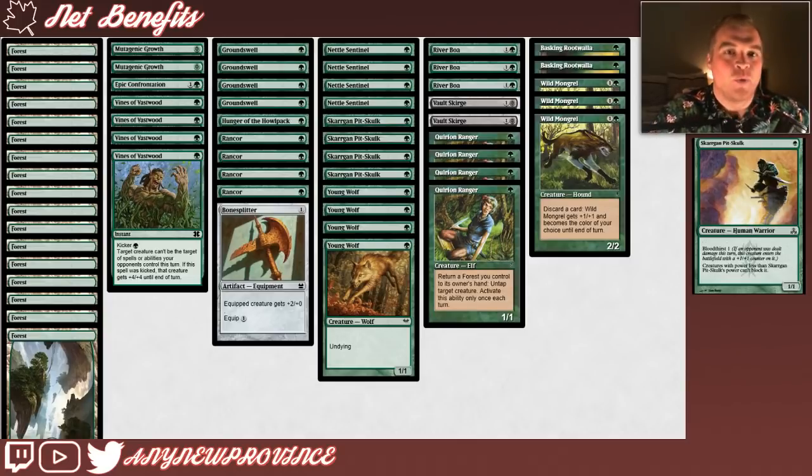Next up is, in my opinion, one of the scariest creatures you can find in a mono-green Stompy list: Skarrgan Pit-Skulk. It costs 1 green for a 1/1 with Bloodthirst 1, which means if an opponent was dealt damage this turn, this creature enters the battlefield with a +1/+1 counter on it. Also, creatures with power less than Skarrgan Pit-Skulk's power can't block it. An unblockable 2/2 is sometimes scary enough on its own, but we can plan on having it get even bigger with the rest of the spells in our deck. Your opponent usually has to find a spot removal spell to take care of it, but in the meantime they're not taking care of any of your other threats.